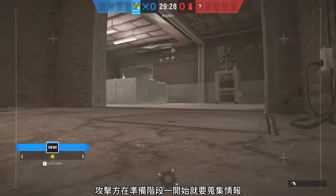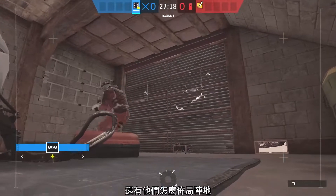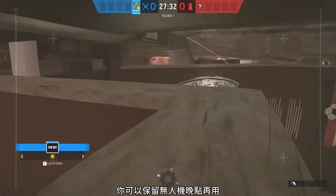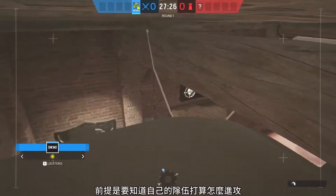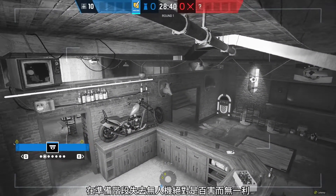On attack, this starts the second the prep phase has started. Try to figure out where the bomb sites are, what operators are being played, and how they set up their site. You can either drive your drone back and use it later in the round, or try to set it up for an entry or a flank drone. If you already know what kind of push your team will do, it is never worth it to lose your drone in the prep phase.